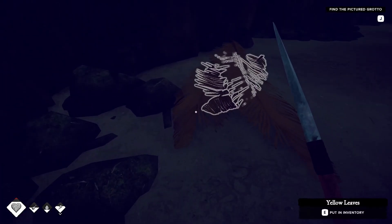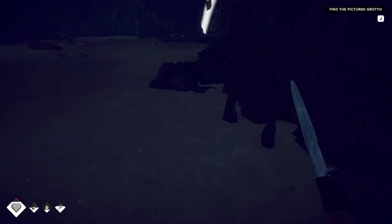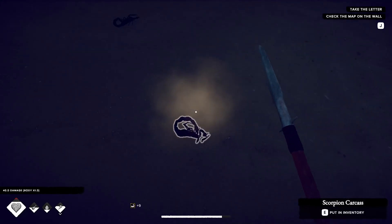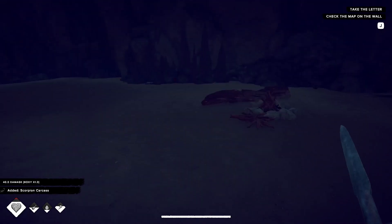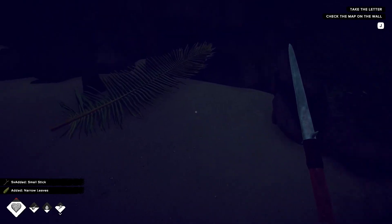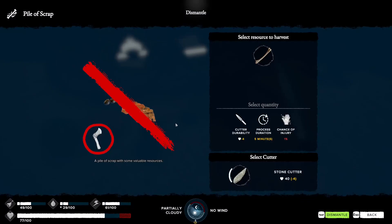Next we'll go into the cave and pick up a few loose things - there were three yellow leaves we could grab. We'll need more mushrooms later. You've got to deal with these scorpions - use the spear, don't get too close, just take them out. There should be three and they will respawn. There's also a bunch of sticks and loose items here.